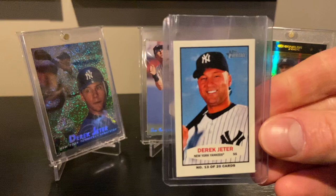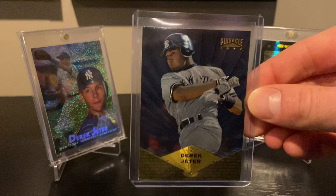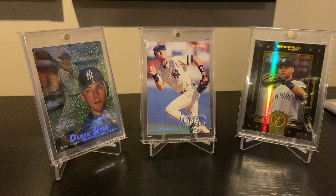Here's a Topps Heritage — these are short printed but not serial numbered, and they are very tough. The '97 Pinnacle Museum Collection — I'd like to pick up the artist proof, which has a gold background. Great looking cards. And another Stadium Club Triumvirate — this is Luminous. As you can tell it doesn't have the shine like the Illuminator did.